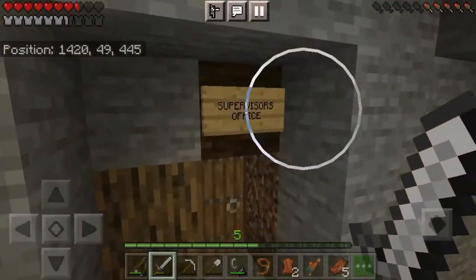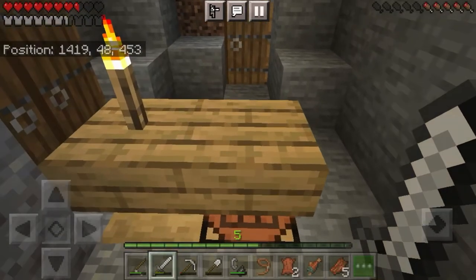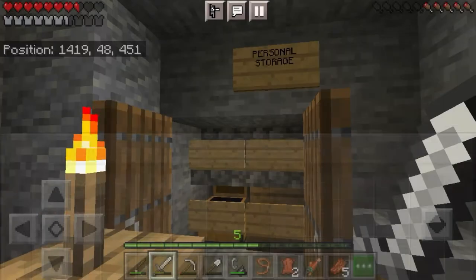As you can see I use coarse dirt, not normal dirt. I have a supervisor's office — it's got a desk, and I want to replace the torch for a plant pot. It has a crafting table and also personal storage with one chest.